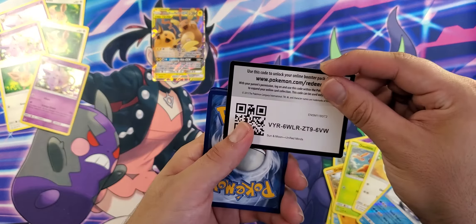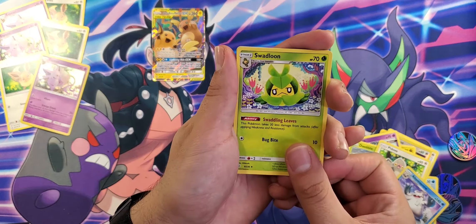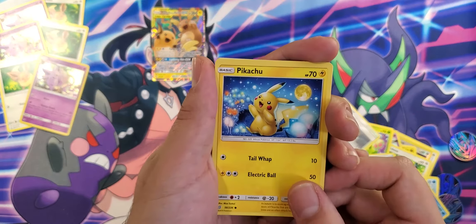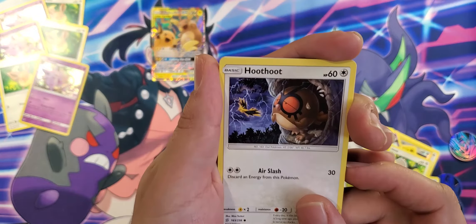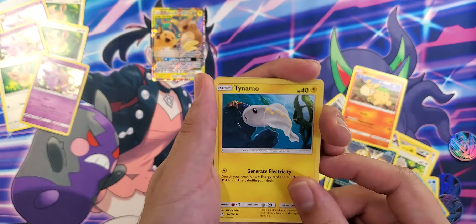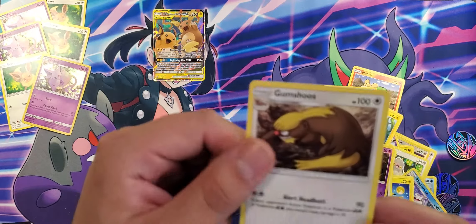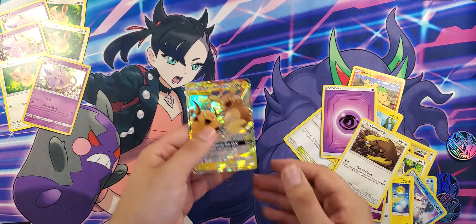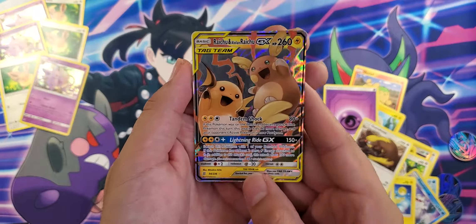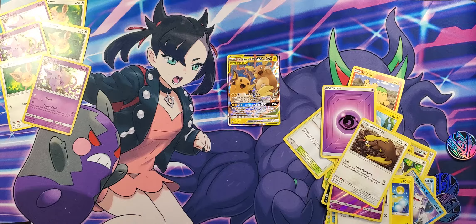Let's see what we get out of this last one. There's a nice code — as always, let me know if you guys get anything interesting out of the codes, anything fun, amazing, or rare. Pikachu, one of the favorites of the world. Hoot Hoot, Scraggy, Numble, Tynamo, Reverse Holo Exeggcute, and a Guzzlord. We only got one nice pull here today in my opinion, but it's a very nice card. Unified Minds — not bad, not bad at all. Thank you guys for watching, and I'll see you guys next time.